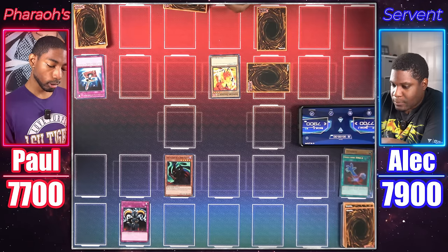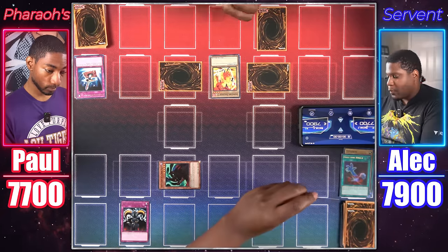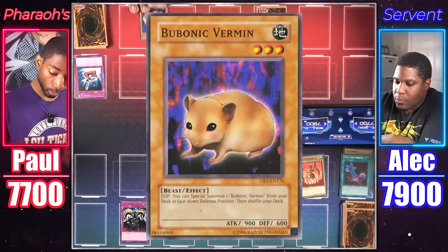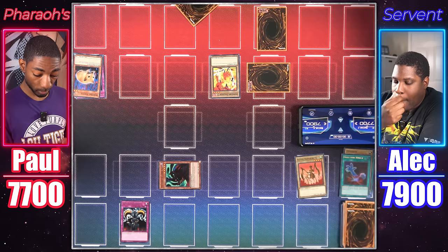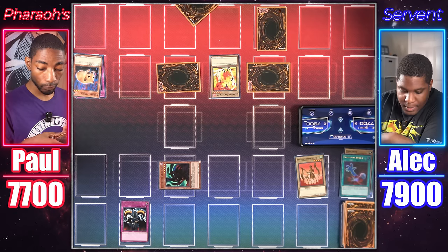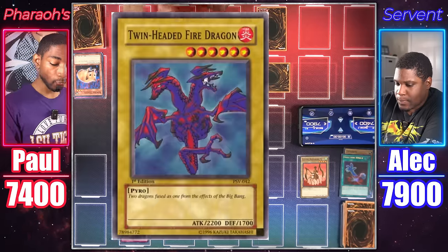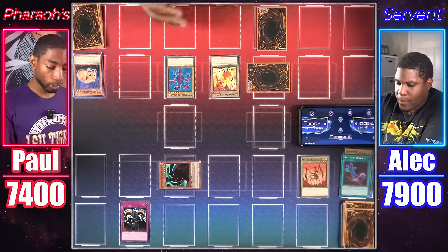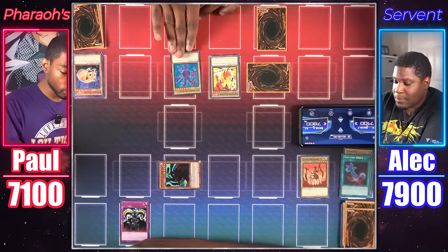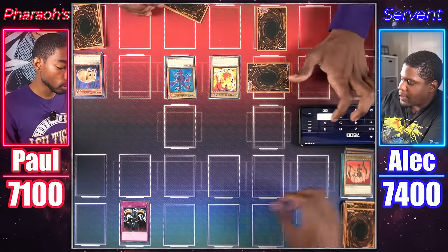Set a card face down and end my turn. Draw. Switch Invitation to defense position and normal summon Flying Kamakiri number two. Flying Kamakiri attacks the face-down — Bubonic Vermin! I summon another Bubonic Vermin from my deck in face-down defense position. I take 300 because my monster was sent to the graveyard. Draw. Tribute my Bubonic Vermin for the Twin-Headed Fire Dragon — 2,200 attack points. Twin-Headed Fire Dragon attacks Invitation to a Dark Sleep, and Dark Fire Soldier attacks Flying Kamakiri for 200 damage.